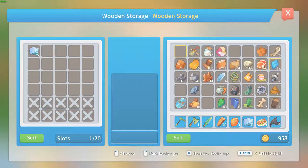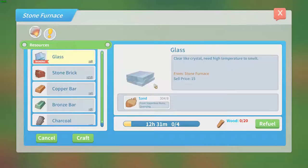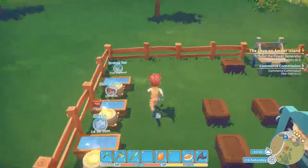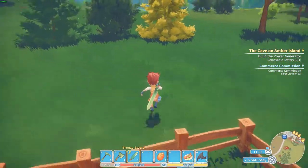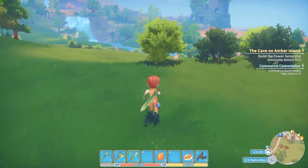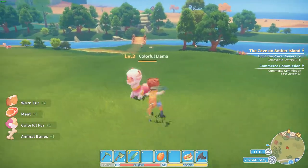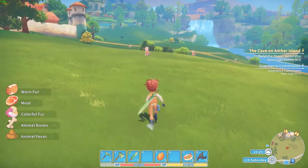Once I get 100 of an item I'll stop crafting it. That one is working. Now we need to do some more llama killing because we need fiber cloths. We did a commission for 16 fiber cloths, so that's a lot of llamas to be dealt with because I need a lot of worn fur for that.